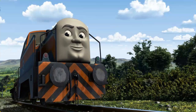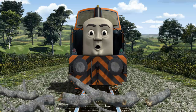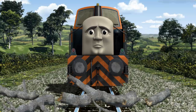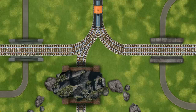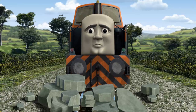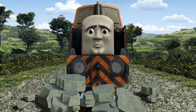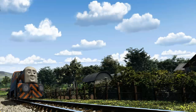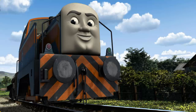Den went through the countryside. Suddenly, the tracks were blocked — Den had to stop. He needed to go a different way. Find the track that goes through the rocks. Den was on the wrong track; he would have to go another way. Help Den find the track that goes through the rocks. All clear! Den arrived proudly at Farmer Trotter's farm. With your help, he was a really useful engine.